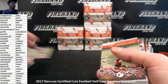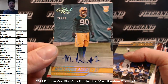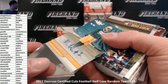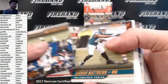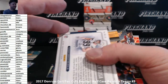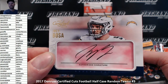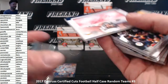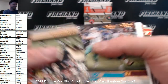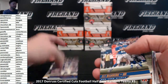Trent Taylor rookie for the Niners at 399. Montrevious Adams again, this one to 99 - building the rainbow for the Packers. Emmitt Smith. Joey Bosa auto to 49 for the Chargers - JT1923. Terry Bradshaw and the Steelers. Shady McCoy, the Bills. Trent Taylor at 399, the Vikings.